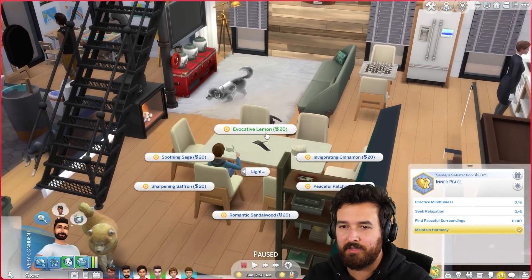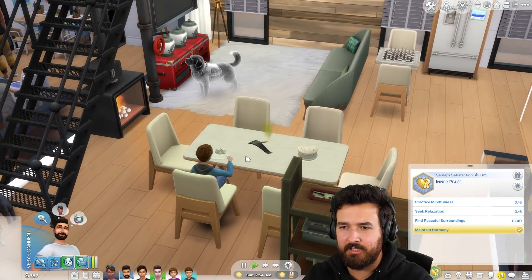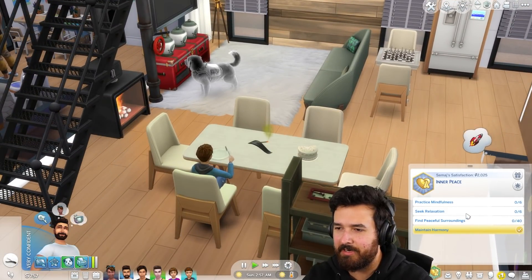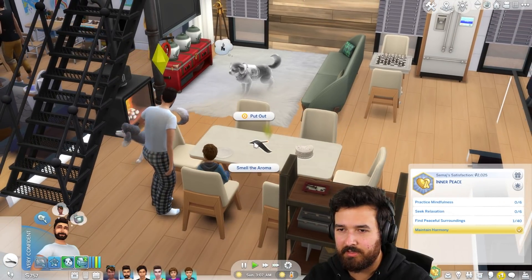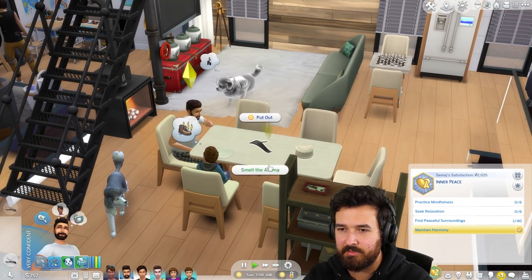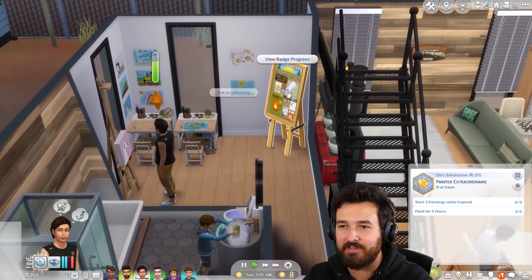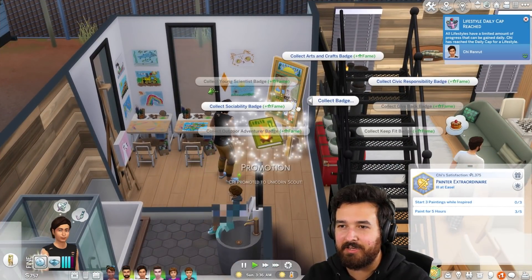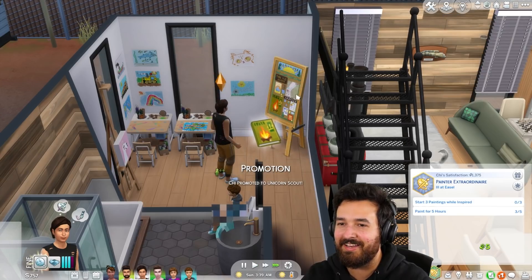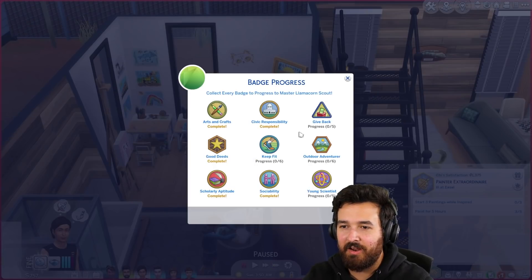I realized I could work on Samaj's aspiration. Maintain harmony - 48 hours without getting angry or tense. Peaceful surroundings: reading wellness books, listening to new age or focus music, or smelling incense. We'll put incense in the living room. Light evocative lemon - probably not great for the dogs, although that one's a ghost so probably okay. Smell the aroma - how many times? 40! Jeez. Can I just queue it up and do it 40 times? It only counts for one.